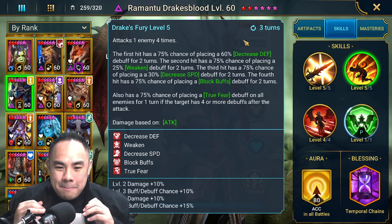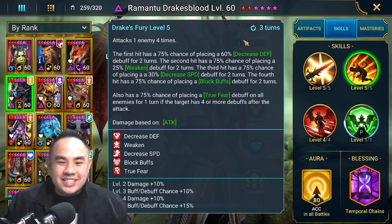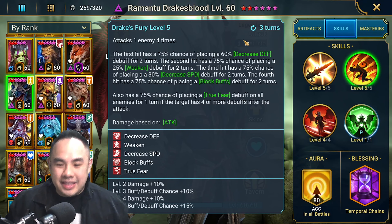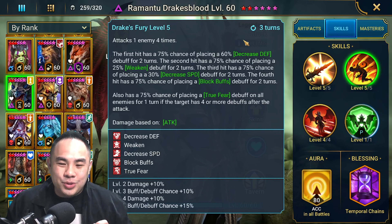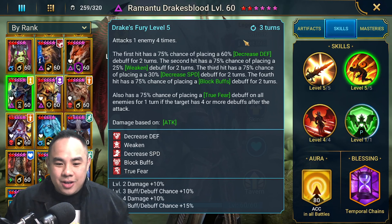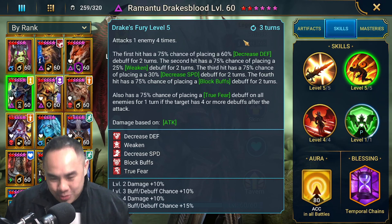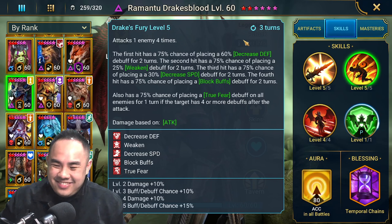The A2 will put a buttload of debuffs on one single target — decrease defense, weaken, decrease speed, and block buffs. So if he manages to put all these debuffs on that target, he also has a 100% chance to place true fear on everybody.